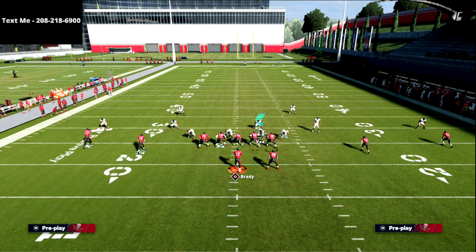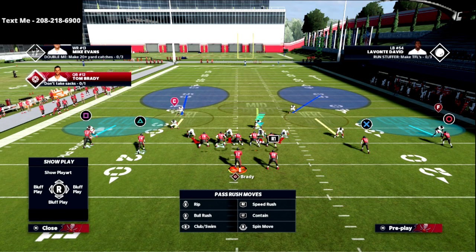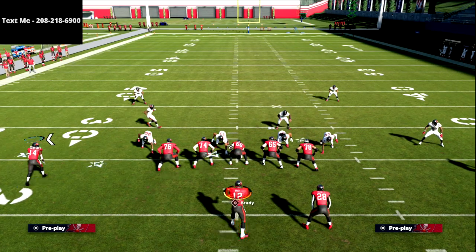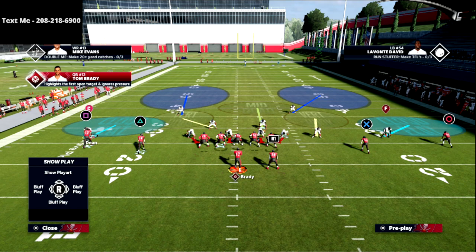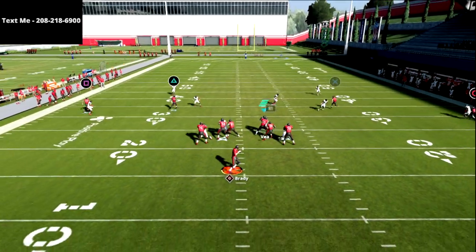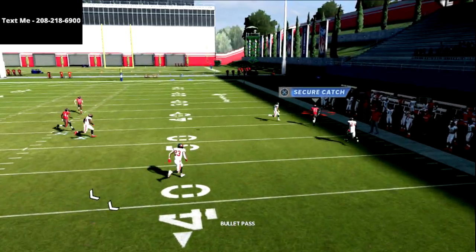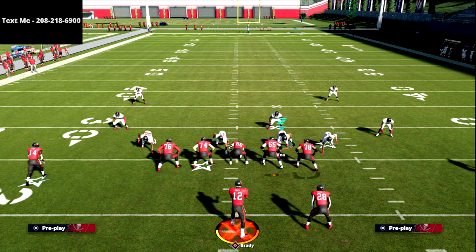A pro tip for manually moving players: if you want the cloud flat to play outside release, base-align and you'll see the right-side guy actually comes inside — not a great look. So what I like to do is just manually drag this guy to the outside. Now if they try to go with that fade route to circle, it's really hard to get that ball out there. That's another way to combat that approach and defend the outside parts of Cover 2.